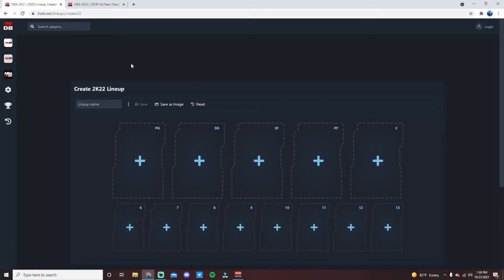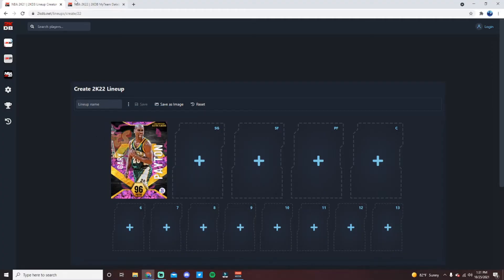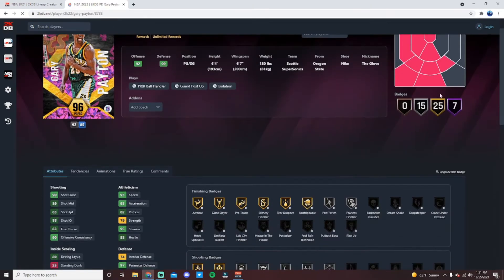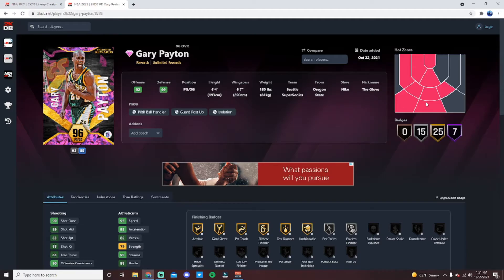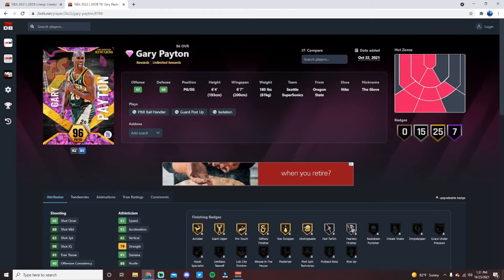Without further ado, let's hop in. Starting at the point guard position, I think the best PG in the game right now is Gary Payton — most people would agree. Gary is an incredible card. He's got seven Hall of Fame badges, 25 golds, 15 silvers, six-foot-six with a six-seven wingspan, two hotspots outside the three-point line, 92 offense, 99 defense.